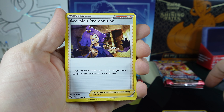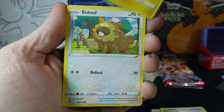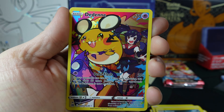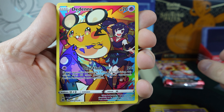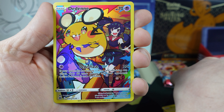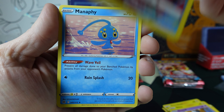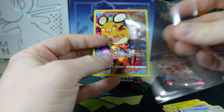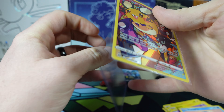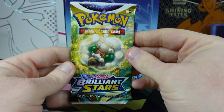We've got the Energy, Acerola's Premonition, Sigilith, Pot Helmet, Electabuzz, Bidoof, Shinx, Grimer, Duskull. What is going on right now? Another Trainer Gallery — the Dene again. That is so weird. And the Mana Fee behind them. I mean, we'll take it, I'm not going to complain. What are the odds of that? Three for three on Trainer Gallery cards? That's bizarre. Maybe it's a sign — we're going to pull the Charizard here.